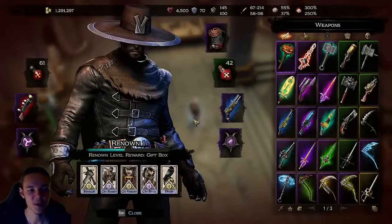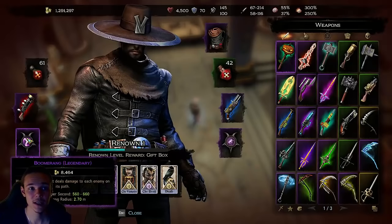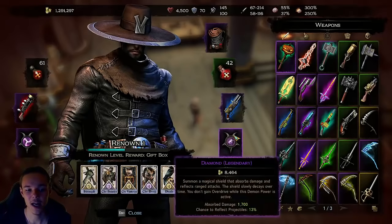Next are demon powers. You start with only 1 demon power but eventually you get 2. There are several demon powers and I recommend trying all of them to see which you like. Some are better for certain situations and some are good overall. For example, this diamond is basically a magical shield that makes you immune to any source of damage — it can absorb 1700 damage before running out.